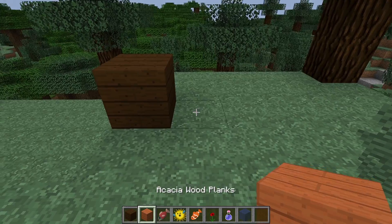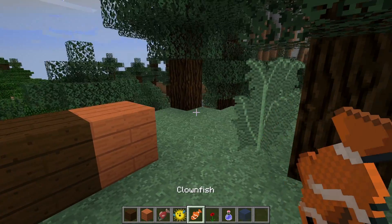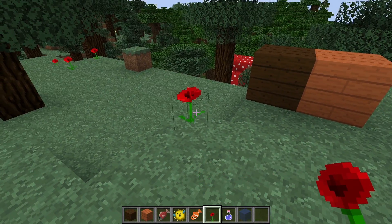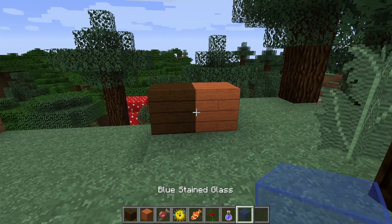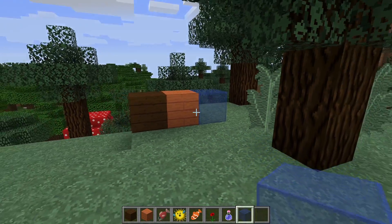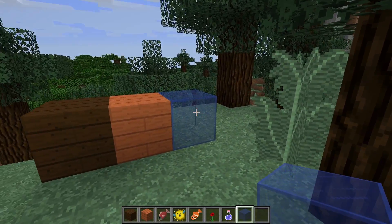Starting with Dark Oak Wood, Acacia Wood, they also added Raw Salmon, Pufferfish, and Clownfish. Notably, they changed roses into poppies, and they also added the Potion of Water Breathing, which is extremely good for raiding water temples. Also, there's all the colors of stained glass — that was added in this update.